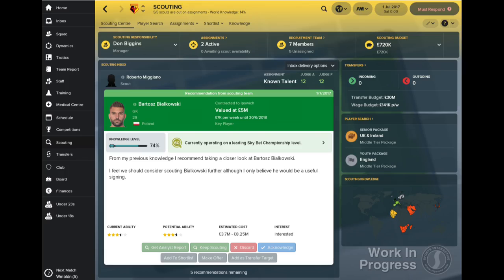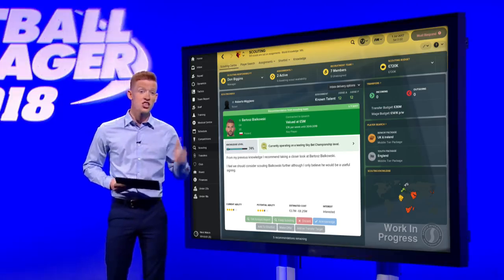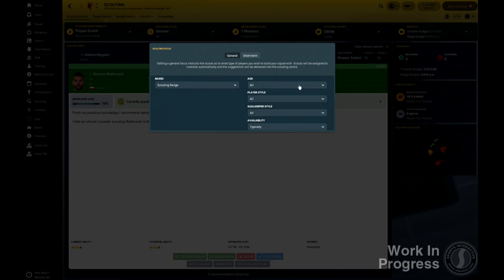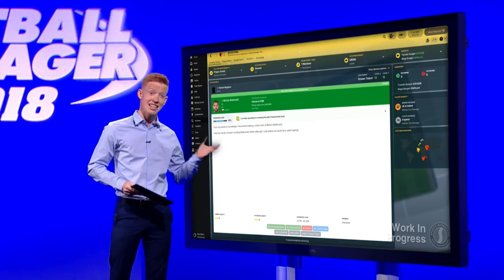Scouting Focus is an ideal way to give yourself control over your club's scouting operation without having to assign individual scouts. There are two types of Scouting Focus: General and Short Term. A general focus gives your scouts an idea of the type of player you want, without having to go into detailed specifications. Your scouts will then go out and search for suitable players over an indefinite timeline, with their recommendations appearing in the Scouting Centre.